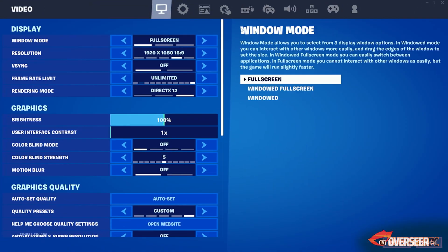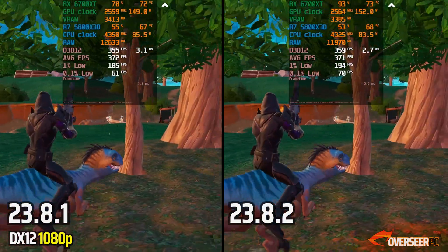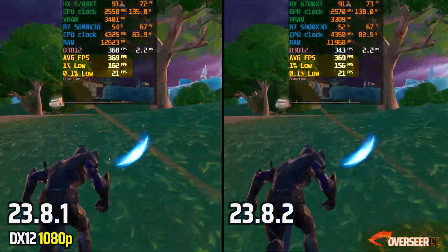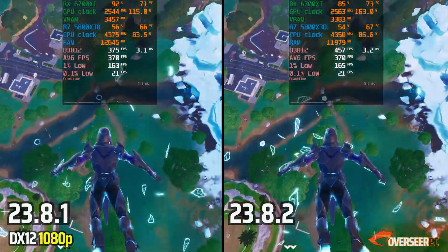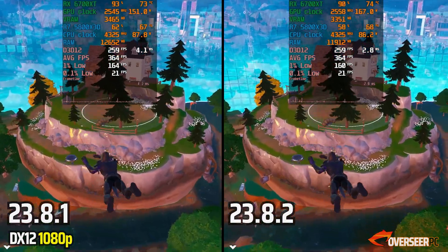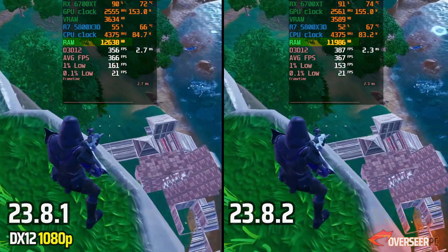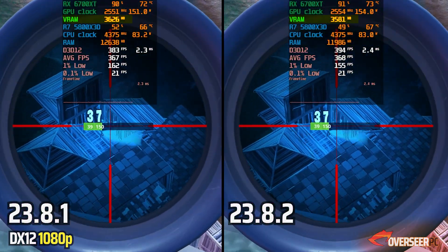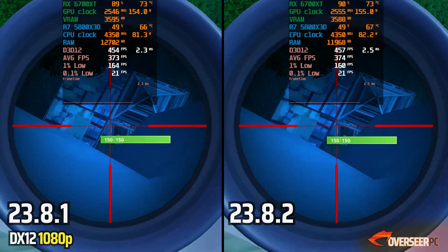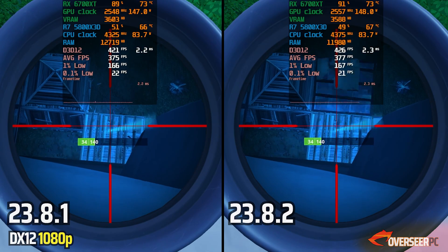Moving to Fortnite, testing all three APIs: DX12, DX11, and Performance Mode. Starting with DX12 — there are quite a few frame time spikes for both drivers, and 0.1% lows are quite low since the benchmark covers long-range shots, builds, and action scenes. Results are more or less the same. In the action scenes, the older driver edges out slightly on 1% lows. Difference is pretty negligible overall, and we're using less RAM and VRAM with DX12.